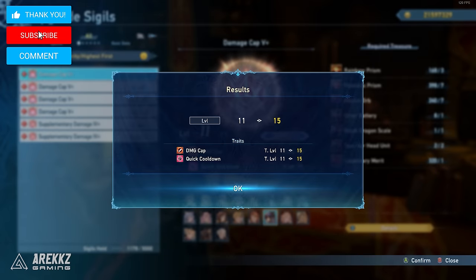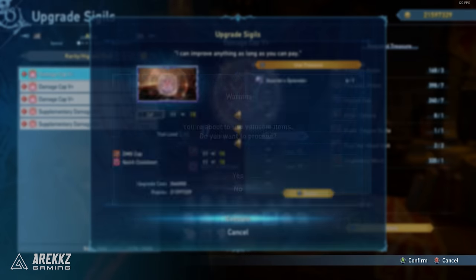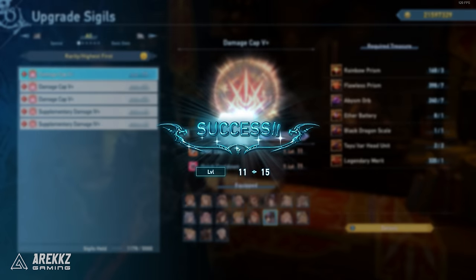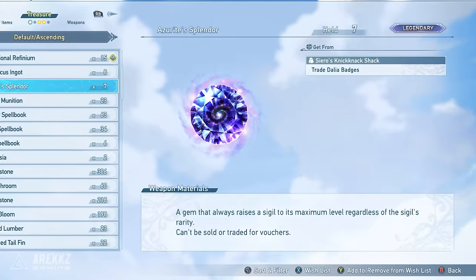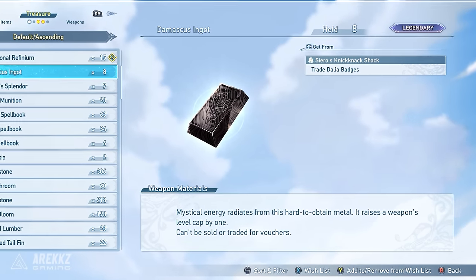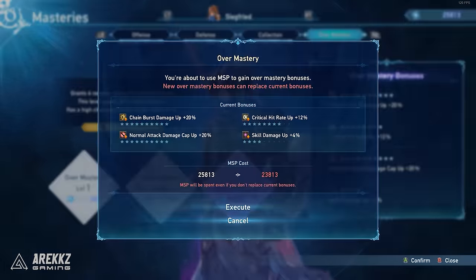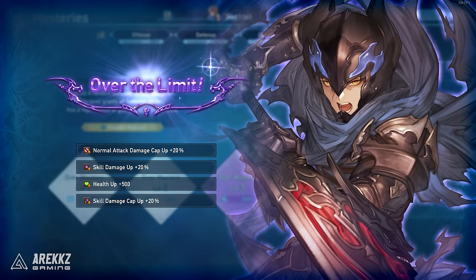Doing this normally requires a ton of materials that you go out of your way to farm, but you can skip this if you can find a way to get a lot of azurite splendors to instantly max out any sigil to its highest level, the damascus ingots to uncap a weapon for free, as well as a ton of mastery points for re-rolling your overmasteries to get that god roll.